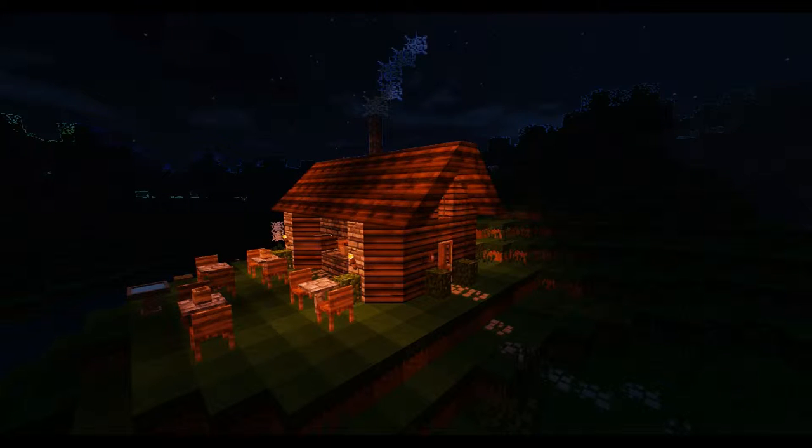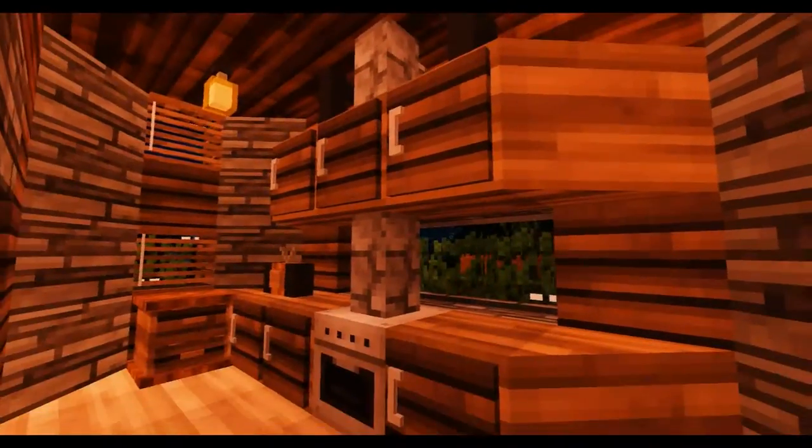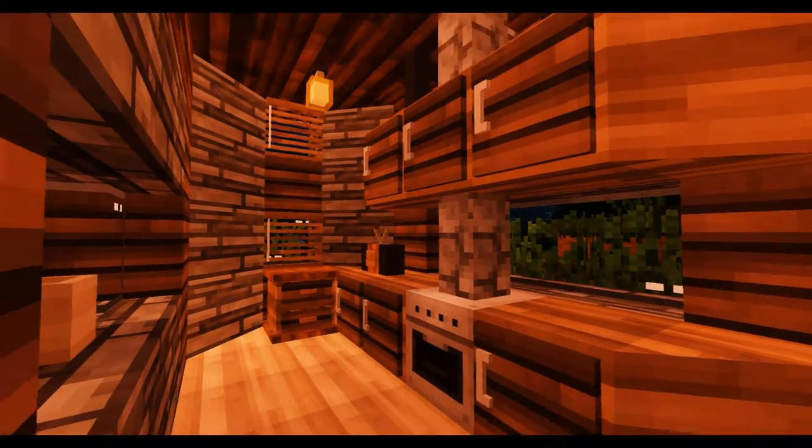Hello again people, Donkey here and we're looking at another architectural build which I have done. This is in fact a tea room or a coffee shop - I'll leave it up to your imagination to decide whether it's tea or coffee. I have discovered carpenter's blocks and they are brilliant. I've also discovered Crayfish's furniture mod. It's definitely been a lot of fun using those and makes my architectural buildings look that extra bit better.